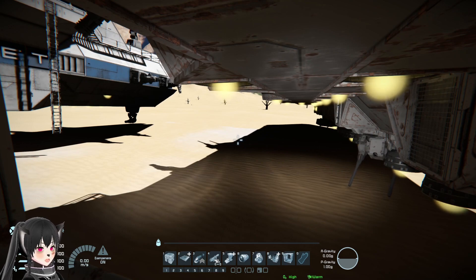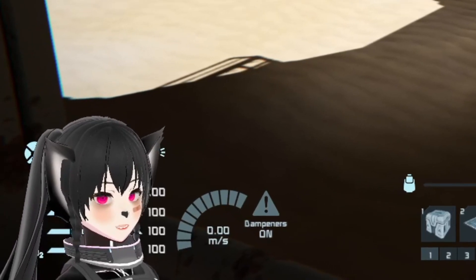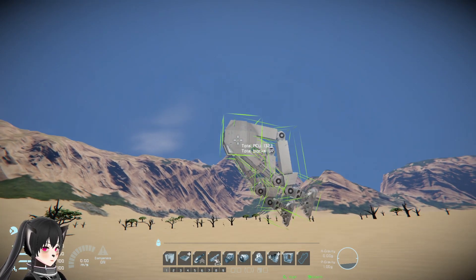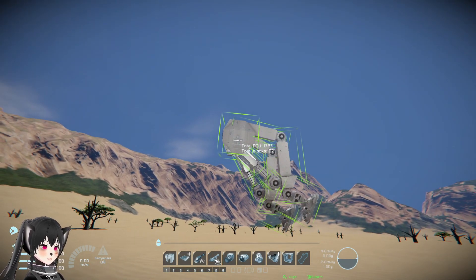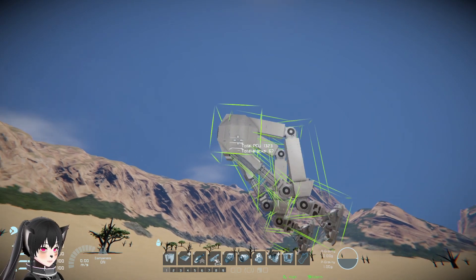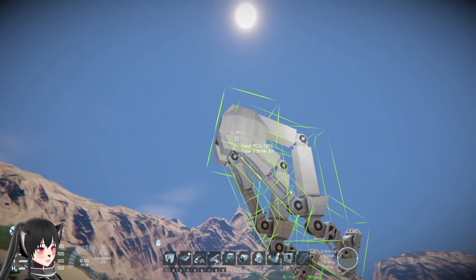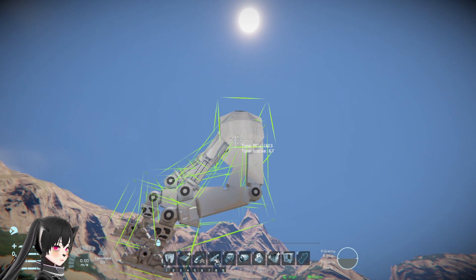For the first one we have this cool landing gear by Evelot. That's a very interesting design. Let's spawn this and see how it works.